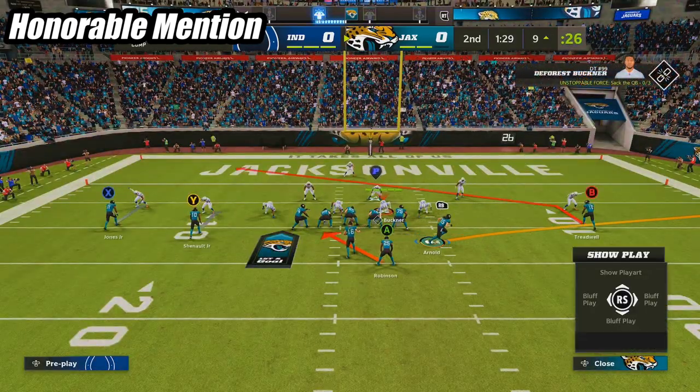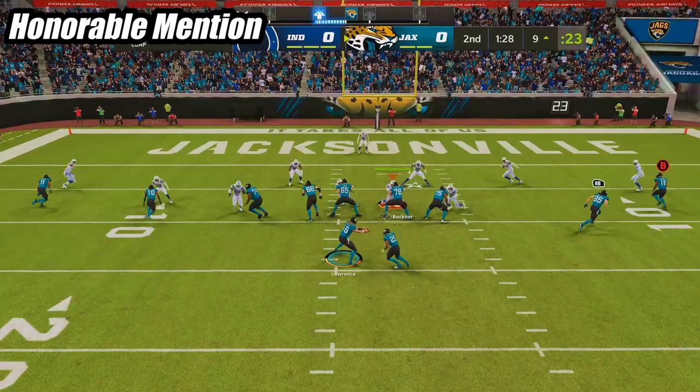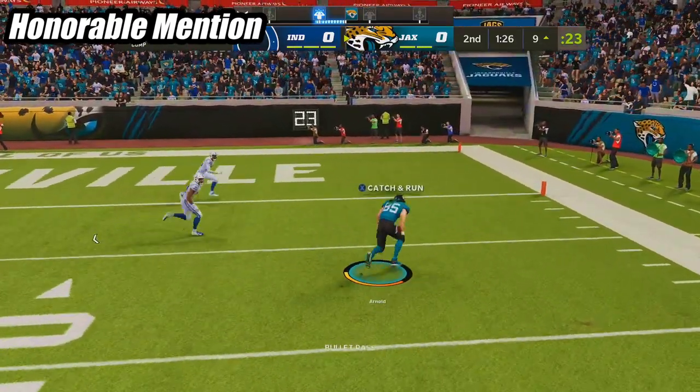To add an extra wrinkle, motion the tight end out before the snap, and that's going to get him to the outside even faster so he can rack up even more yards after the catch.